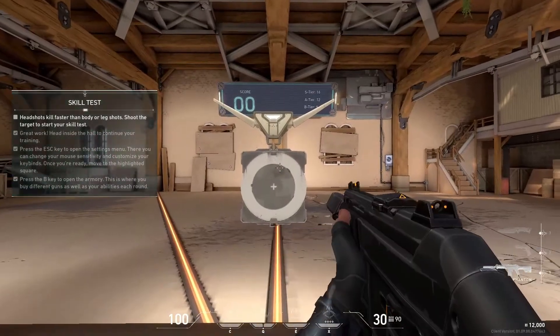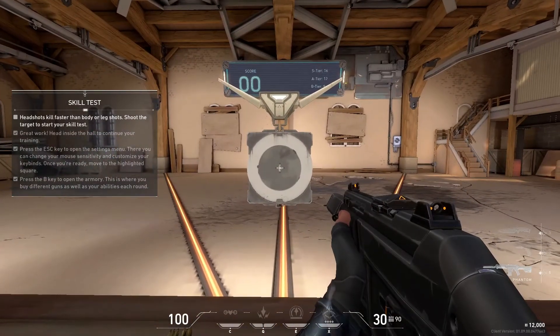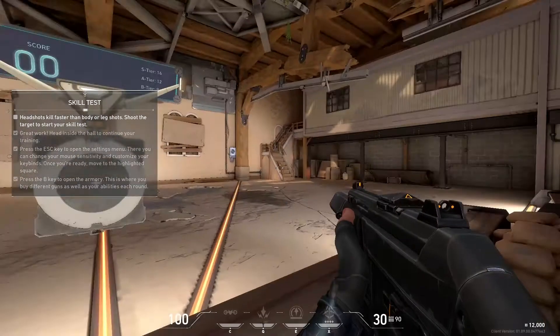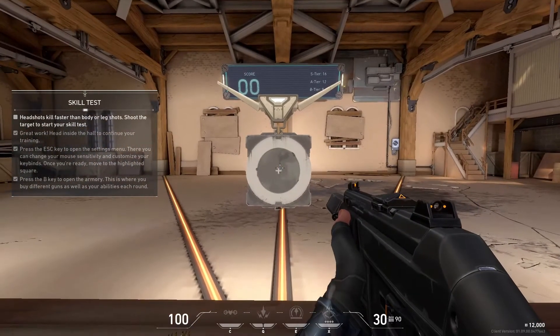Let's test your accuracy. These bots pop with one headshot. Body shots do less damage and leg shots, even less. They'll despawn quickly, so see how many you can get before the timer runs out.